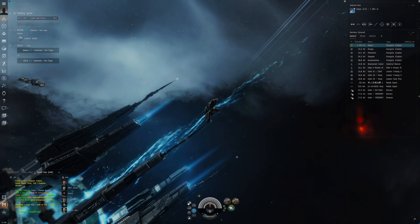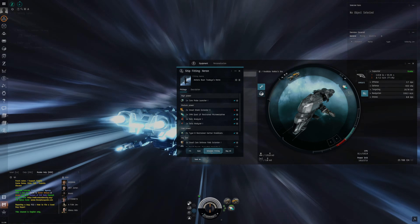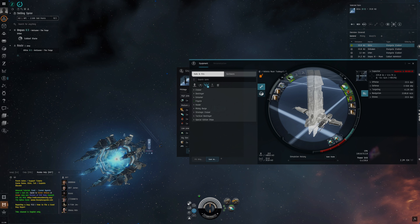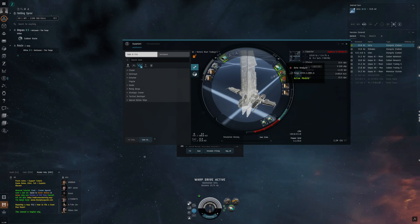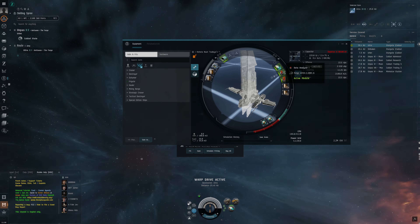I'll also paste this fit into the description so you can just copy the text chunk and import it into the game. The fitting is like an equipment loadout for the ship. The most important thing is that you've got a core probe launcher to be able to scan for special data and relic sites which contain loot, a relic analyzer, and a data analyzer. These are essential because they open the canisters at data and relic sites — you need a data analyzer for data sites and a relic analyzer for relic sites.